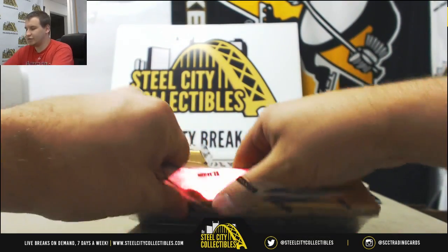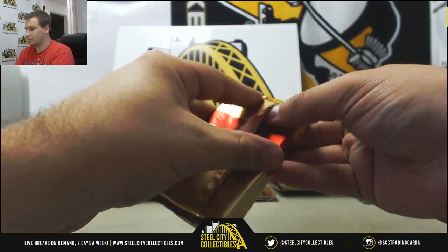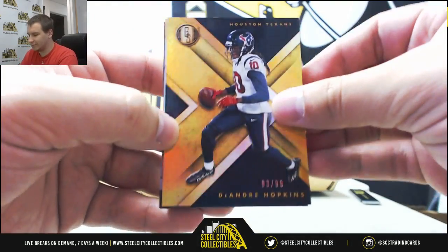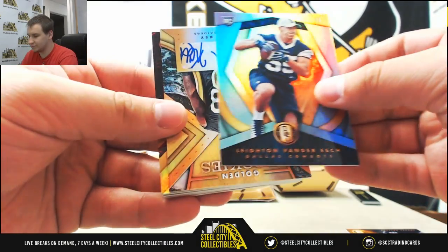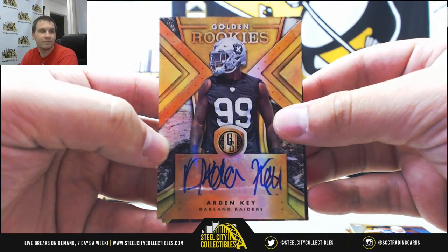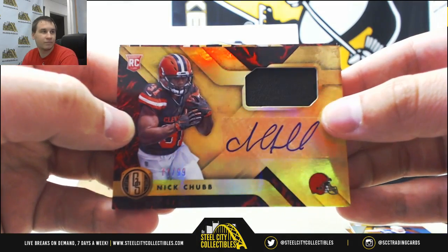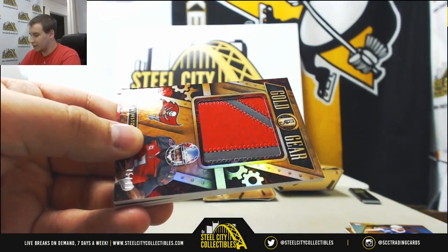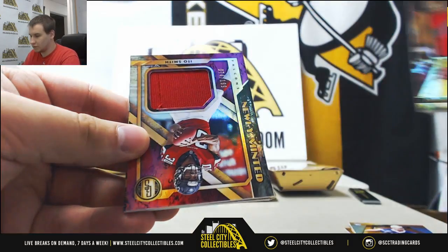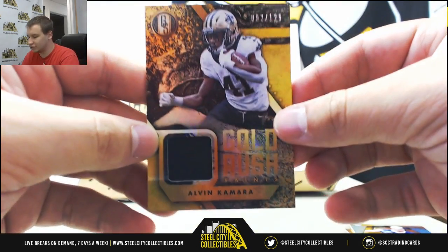Continuing on. We've got to 99, DeAndre Hopkins. To 49, Leighton Van Der Esch, rookie for the Cowboys. For the Raiders, rookie auto, Arden Key, 149. For the Browns, jersey auto, rookie to 99, Nick Chubb. For the Buccaneers, jumbo patch to 49, Jameis Winston. For the Falcons, jersey, 199, Ito Smith. And for the Saints, 125 jersey, Alvin Kamara.